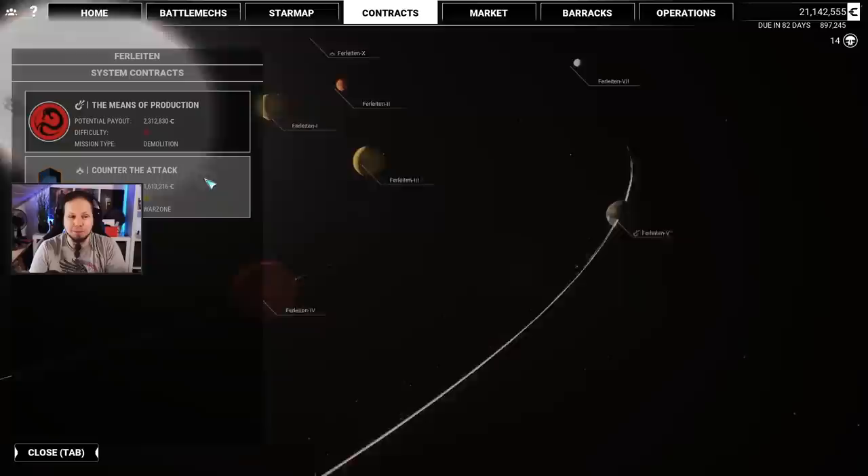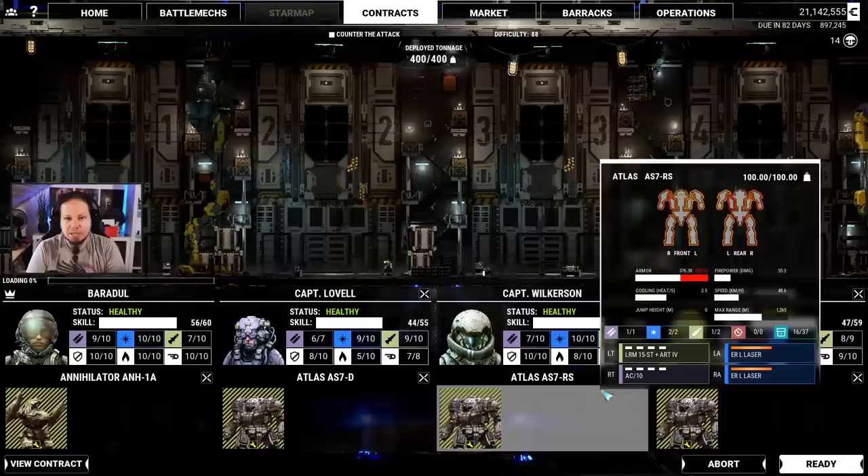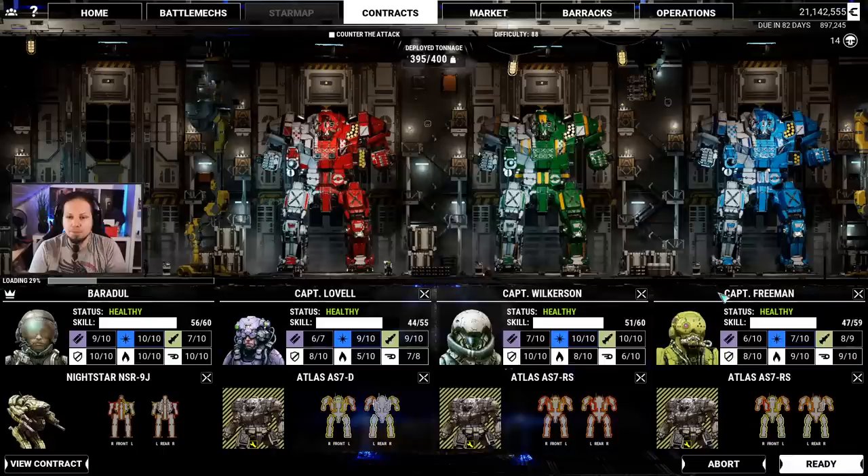However, at the same time there's a war zone here and I want to start out with that, so let's go ahead, let's take the contract and have a good time on the battlefield. Especially since we have the Nightstar available and I want to check that thing out. So let's take this difficulty 88 war zone — we can take 400 turns into this and I would say we're gonna go with all the salvage rights in the world because I want to upgrade my weapons. I want to be maxed out when I finish this campaign.